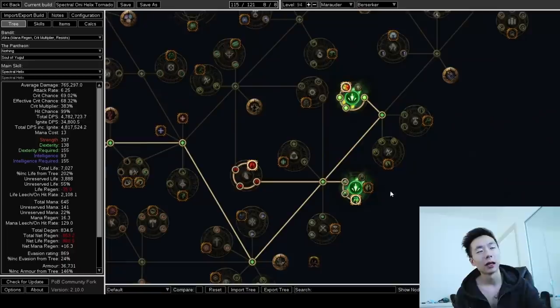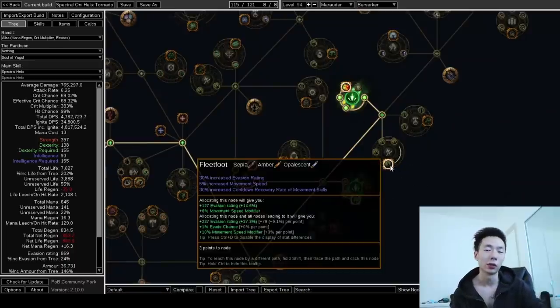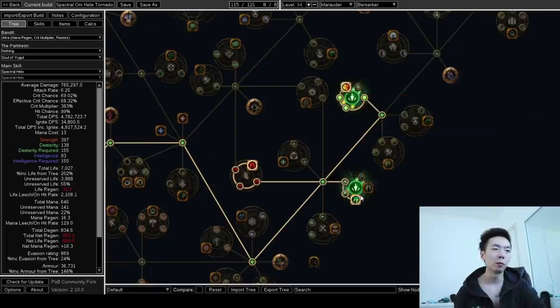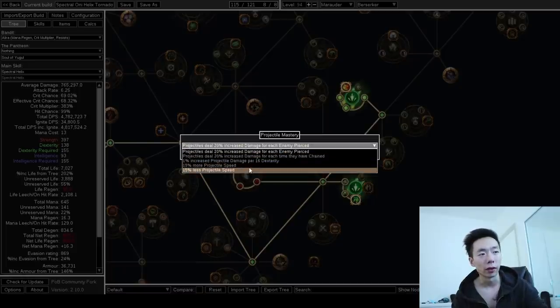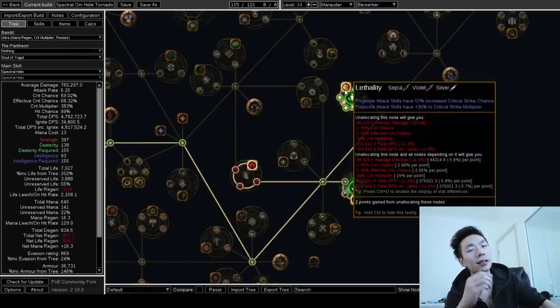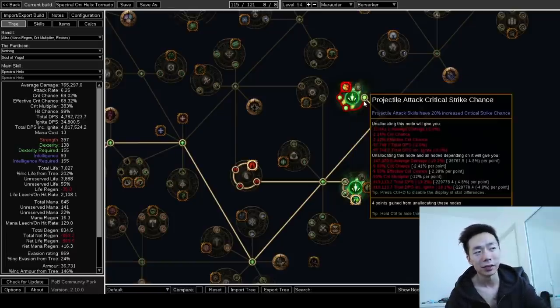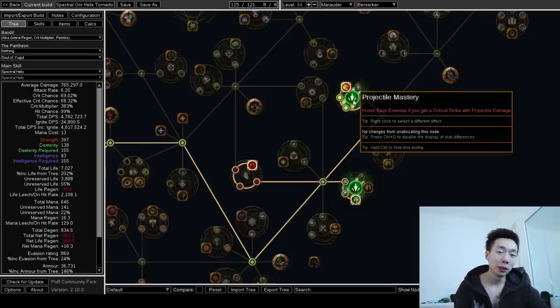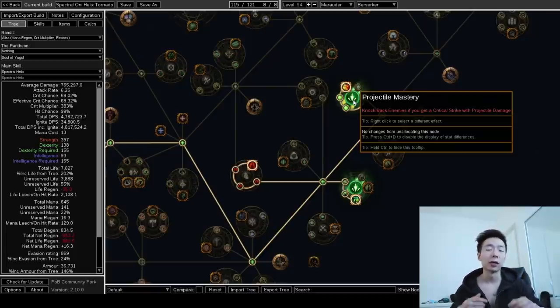I get flat life from this mastery. The two sets of nodes that are the coup de grace for this build: first, I'm getting Longshot, which got a slight buff and also got a mastery giving more projectile speed — this helps your clear immensely, and on bosses you can swap it out for less projectile speed. The other set is Lethality. Lethality used to only apply to bows, but now it also applies to projectile attack skills — so Spectral Helix. It gives a ton of crit, crit multi, and even better, it gives you knockback. Most builds don't want knockback, but Spectral Helix, especially when using Fireshot, loves knockback. You can even hit a mob 4 or 5 times because of knockback — it's a momentum-based build.